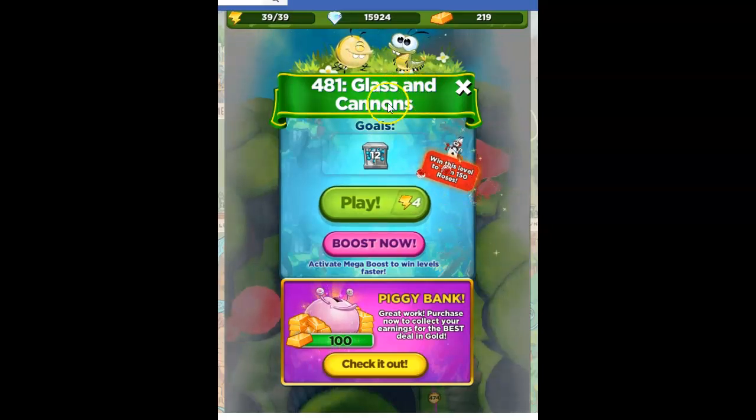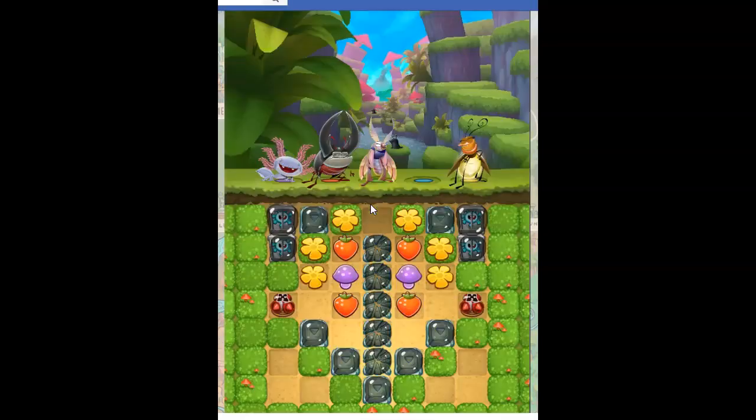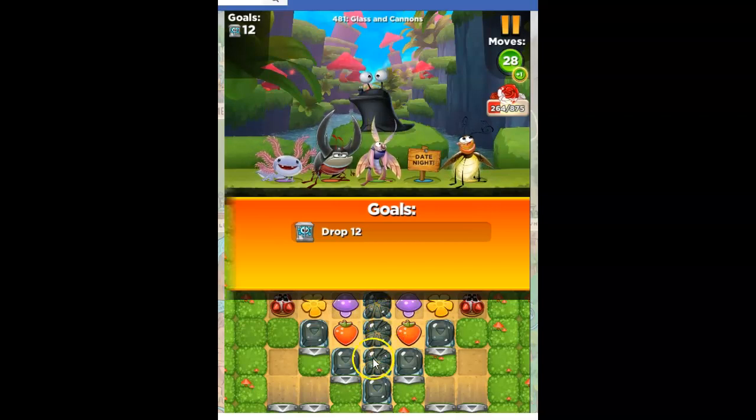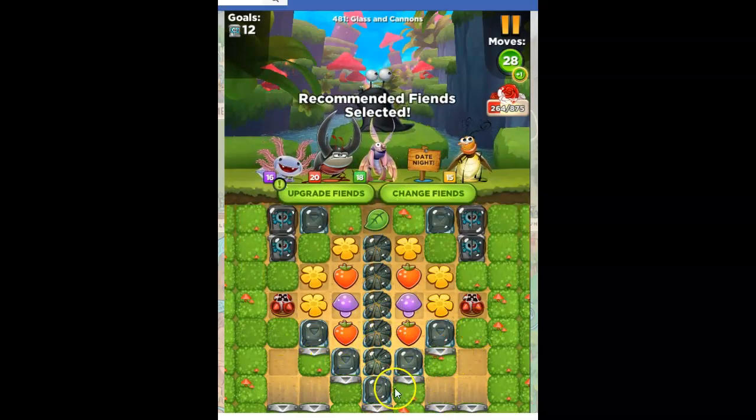This level is called Glass and Cannons. We haven't had glass in a while, and we haven't had these metal crates in a while either. We've got slug sludge, and we've got these cut-its, which makes a very small board.